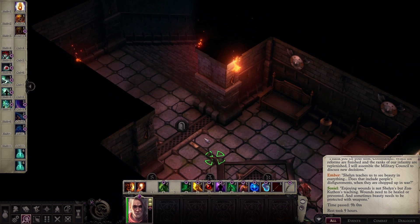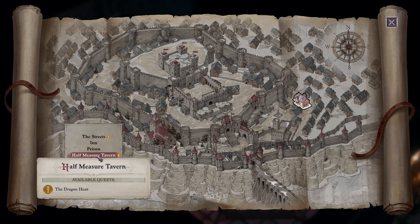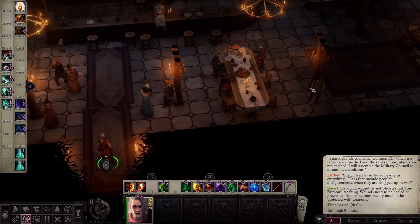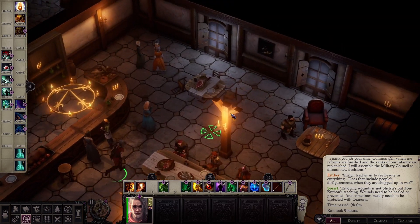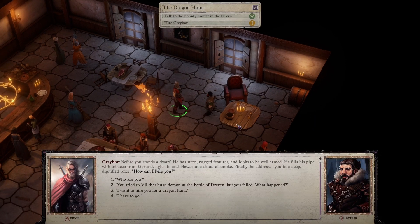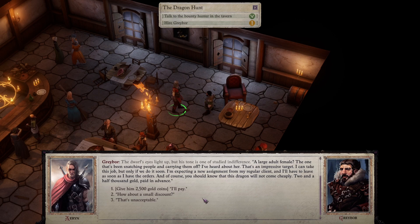We're going to head out, make one stop along the way — to the streets, the Half-Measure Tavern. The dragon hunt. Let's do that first. We've got to talk to Greyboar. I like his character in that I don't like him — but I don't like him because he's a good character not to like. He's just a mercenary. I want to hire you for a dragon hunt. Yes, I'll pay you.